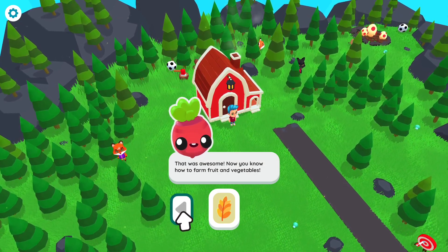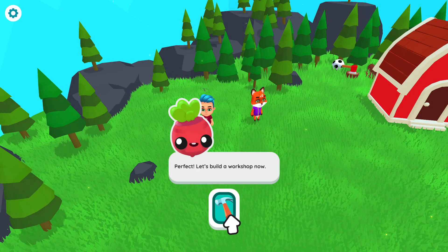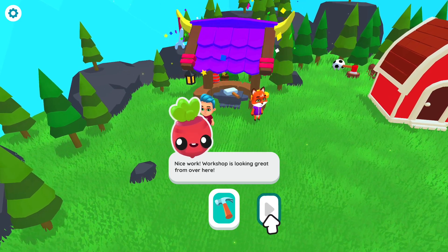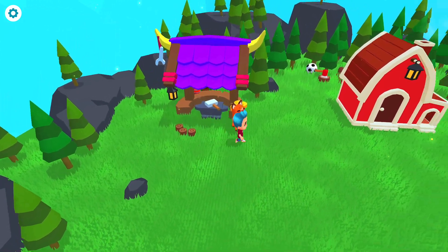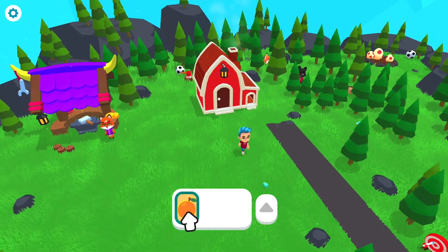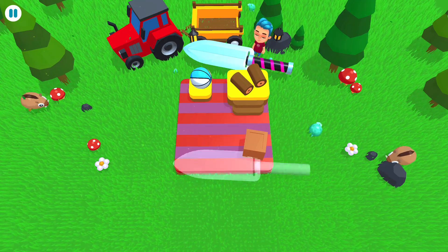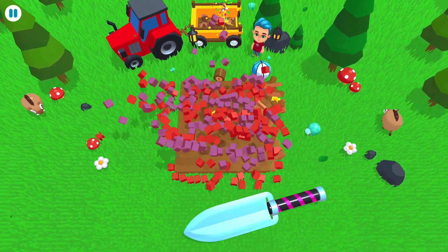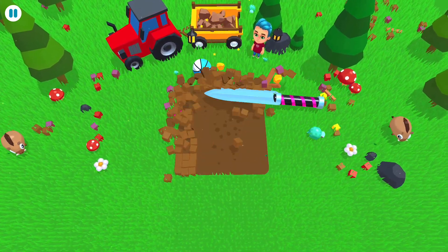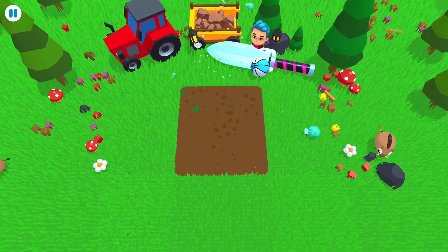Now you know how to farm fruit and vegetable. We're now gonna go over here to build a workshop. Let's build it. Okay, nice work. It is looking nice over here. We're gonna plant some seeds right here — growing some oranges. You have to cut out this or make it flat so that you have really good soil to make the planting for the fruit.